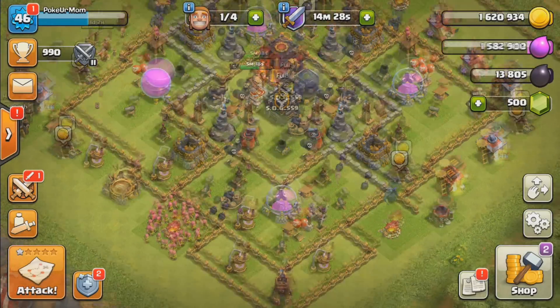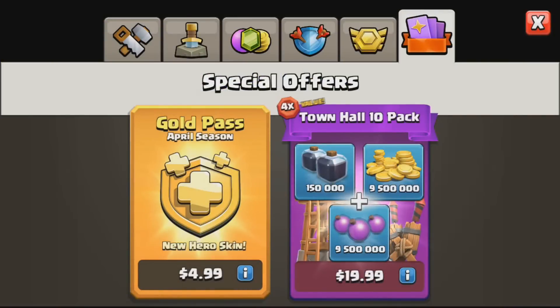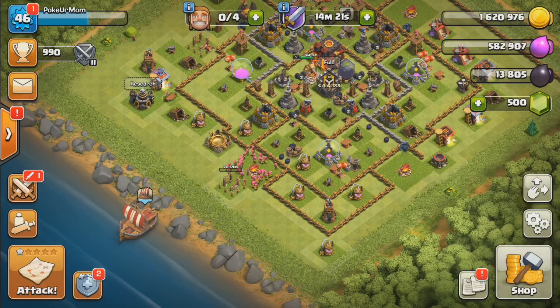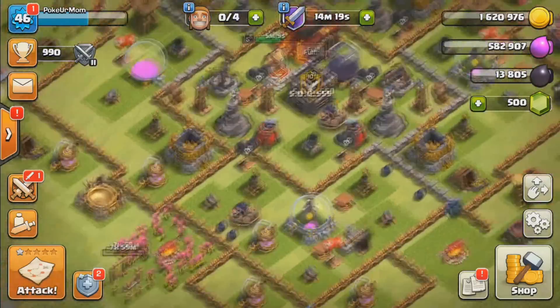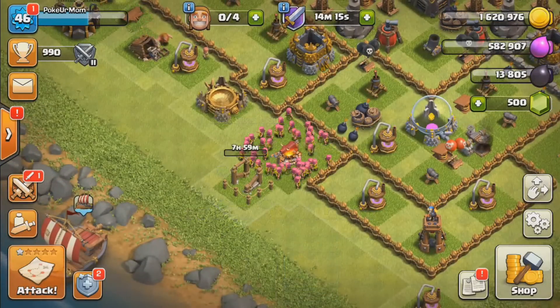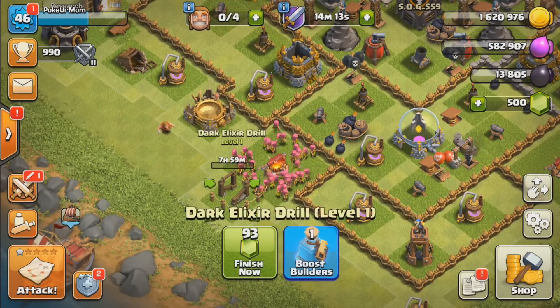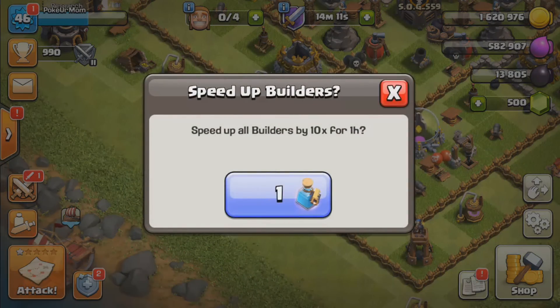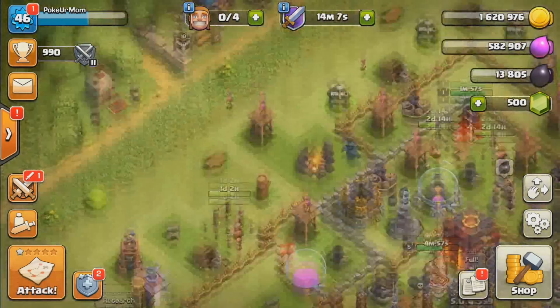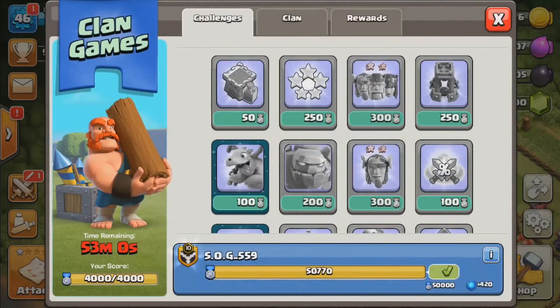We are going to put the dark elixir drill down and that's pretty much the last thing we need to do before we go to town hall 11. As soon as clan games end we are going to be getting that gold rune so we can upgrade our town hall to town hall 11, because all our storages are maxed out and there's nothing really left for us to do here.